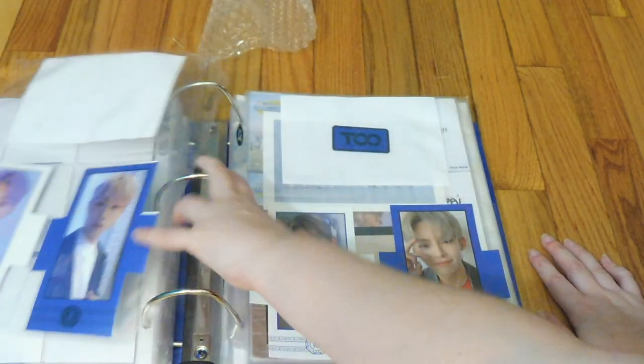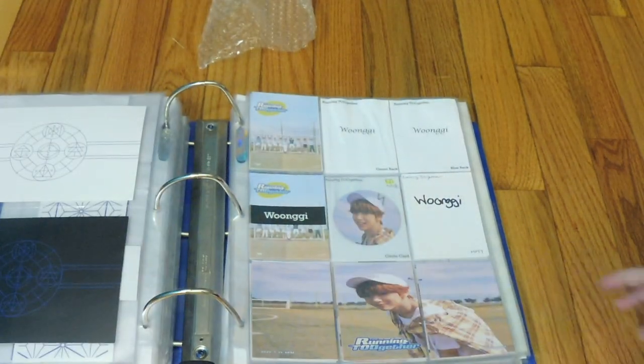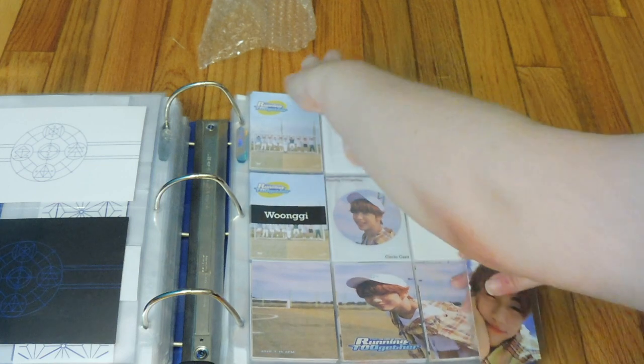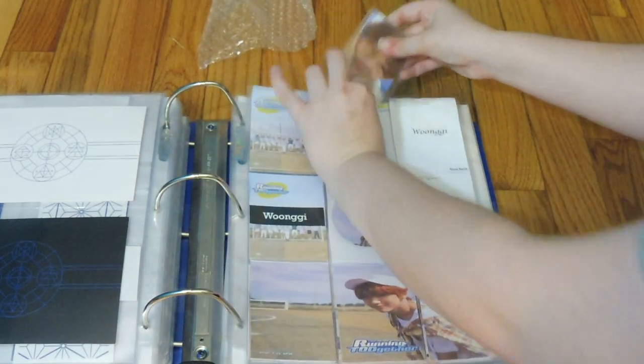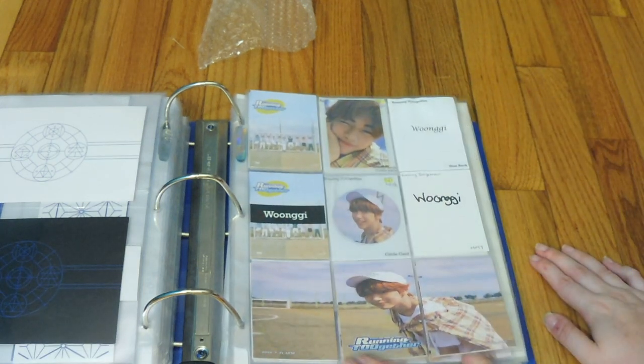Now we can go on to the new release Running Together, and I have a couple of cards. First is this Wongi card — it's so cute, it's the green bag one. I forgot to mark that I had them coming, or I wasn't sure. Look at him, he's so cute.